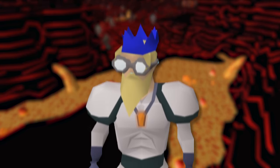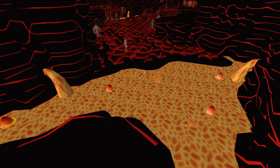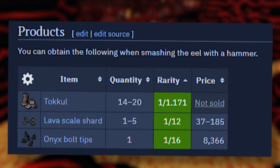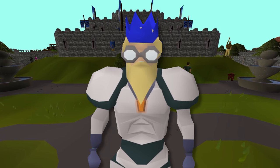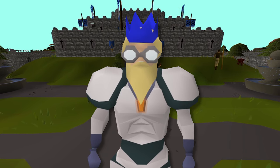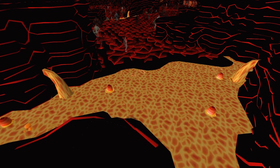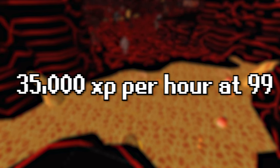At level 80 fishing, you can start catching infernal eels within the city of Mor Ul Rek. A fire cape must be shown to a TzHaar guard to gain access — this does not consume the cape. Infernal eels can be smashed open using a hammer to extract 10 to 20 Tokkul, 1 onyx bolt tip, or 1 to 5 lava scale shards per eel. The estimated profit is 524 GP per eel, not counting the estimated value of Tokkul at 165 Tokkul per eel caught. It is recommended to fish in the southeasternmost area of the city, as other areas may have their fishing spots disappear more often. You can expect around 28,000 XP per hour at level 80 and 35,000 XP per hour at level 99.